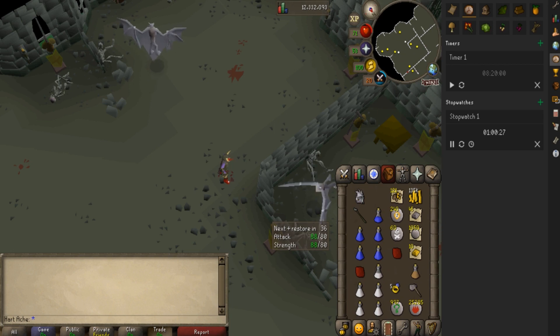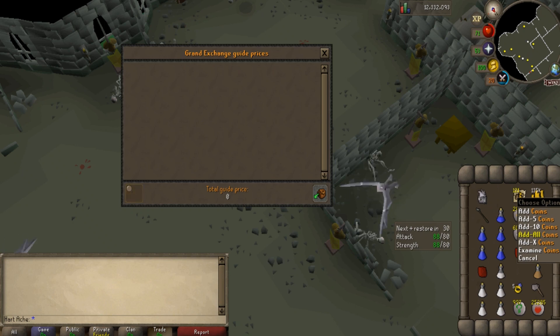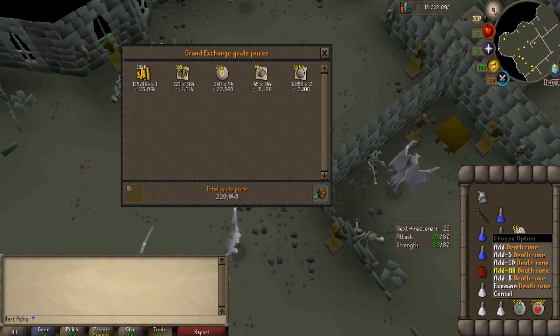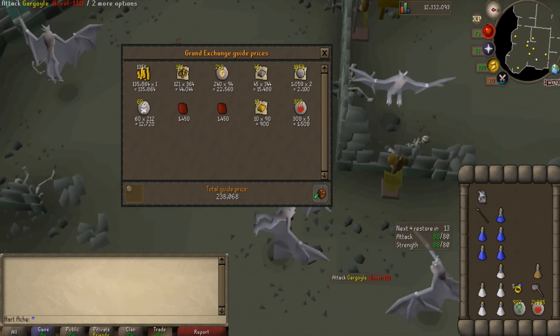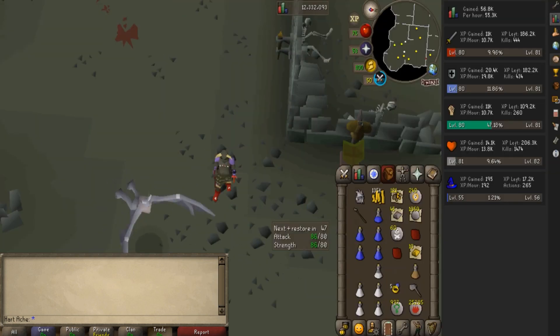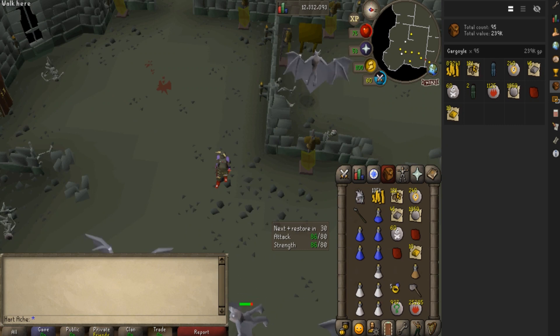The first hour just got over and I am a little disappointed. I actually haven't got many rune drops — I only got one rune plate legs drop. Here is the loot from one hour: I also got some fire runes, probably around 300 fire runes. So only 238k. Normally in one hour I get around at least 700k, so I am not getting any good rune drops — hopefully that picks up in the next two hours. I have only got one rune item to Alch and two adamant items to Alch, and we have killed 95 Gargoyles.